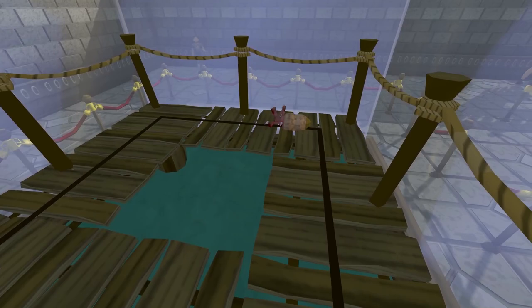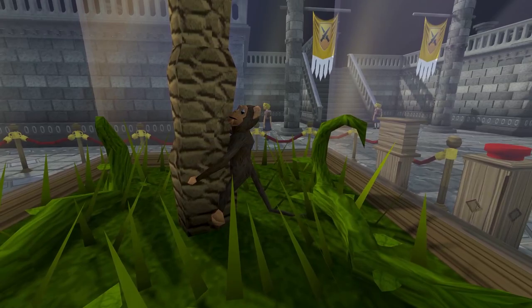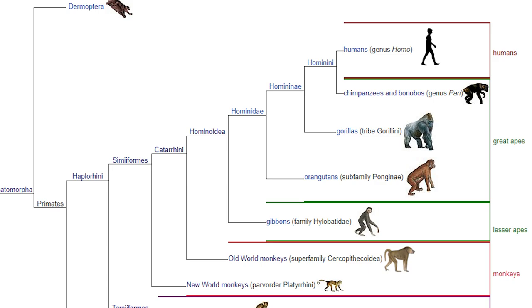Humans are monkeys. Now I know what you're thinking — humans are apes, not monkeys, because monkeys have tails and apes don't. But humans can be both. All humans are apes, all apes are monkeys, and all monkeys are primates. So humans are tailless monkeys — catarrhine monkeys, specifically, because our noses point downward.